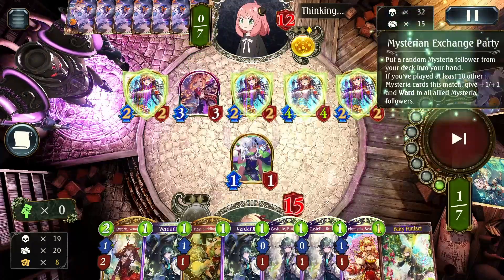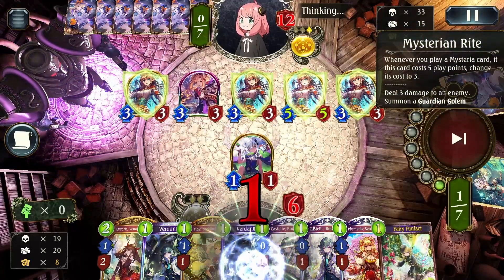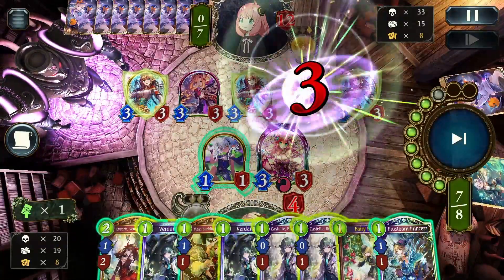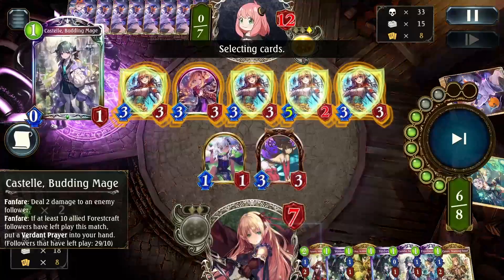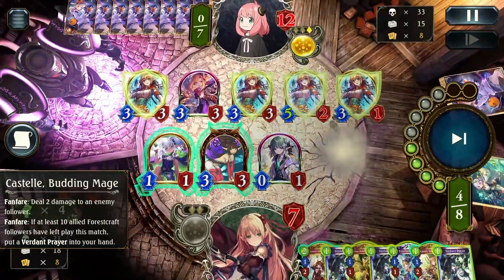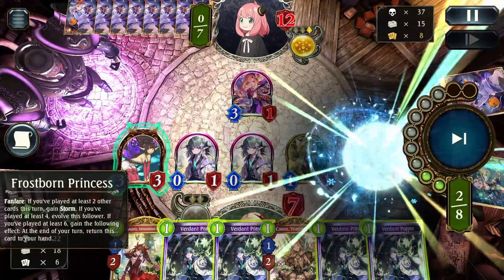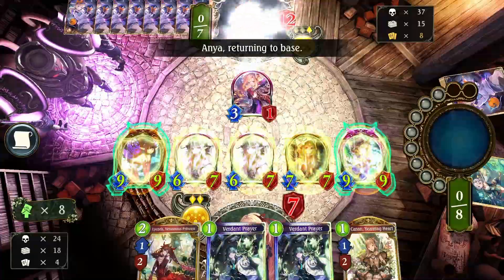There's the Mysterian which means more damage, but luckily that's it from them. They didn't even clear my Sapling Stewardess — I don't know why, but I'll take it. I believe I had lethal regardless. We put two Castells down, trade off the Sapling Stewardess, play May, Frostborn Princess, and then two Prayers for super lethal. The opponent concedes — that's it for game two.